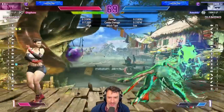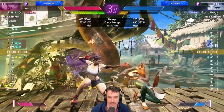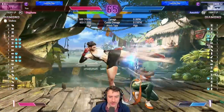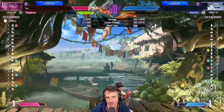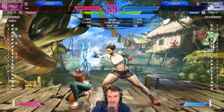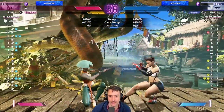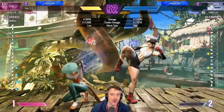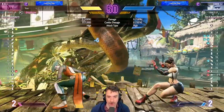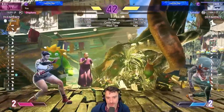One of the disadvantages Aki has is she doesn't have a true reversal. So if people jump over the fireball, it's a little harder to stop than, say, Guile or Ryu, because they can just DP late jump-ins. Aki doesn't really have that — you have to use anti-air normals. Her normal anti-airs are quite good, but they don't have invincibility.